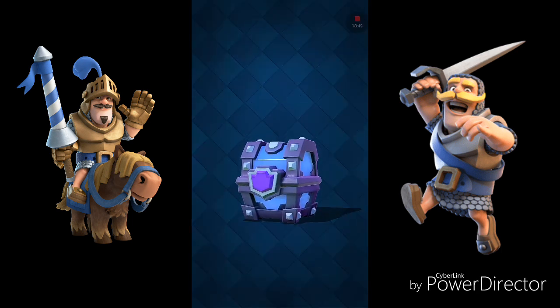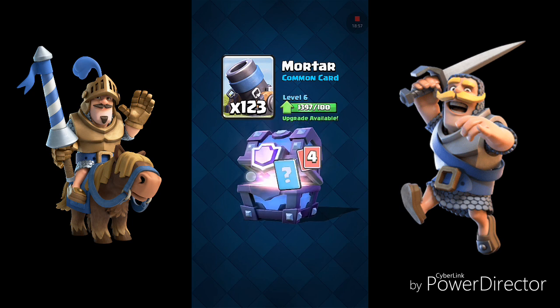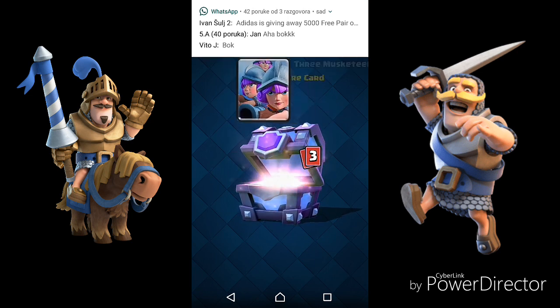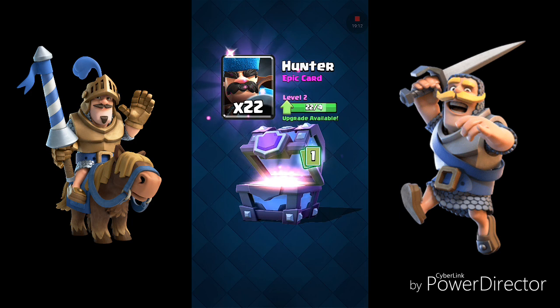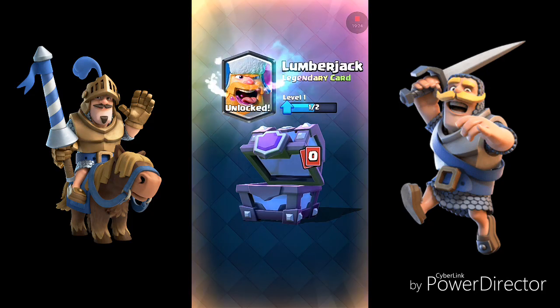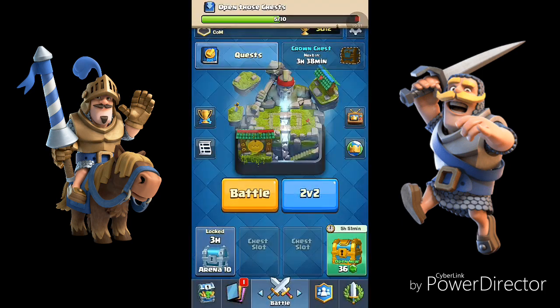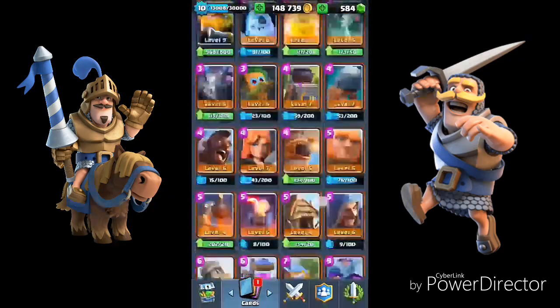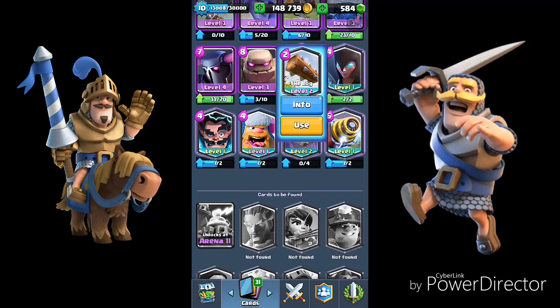Coins, ice spirit. Alright, mortar, royal giant. Will we get a legendary? Yes, we will get a legendary! I hoped it will be a new one. Let's see — lumberjack! Yes, that's nice. I will be screenshotting that. Nice, alright. So it's a new legendary, that's all I wanted. Now I have six legendary cards.